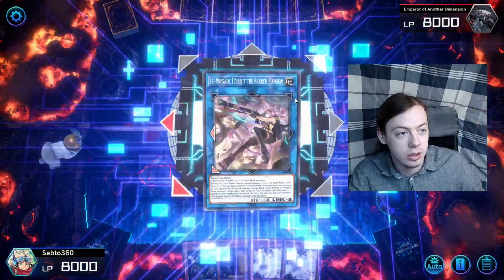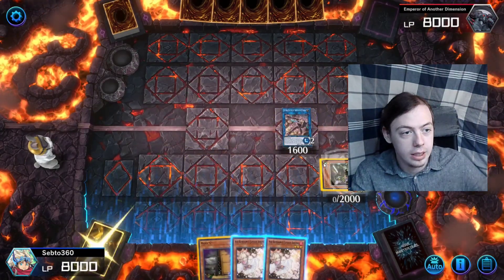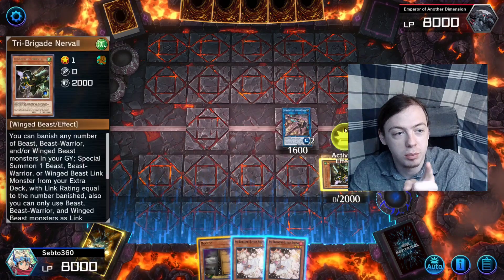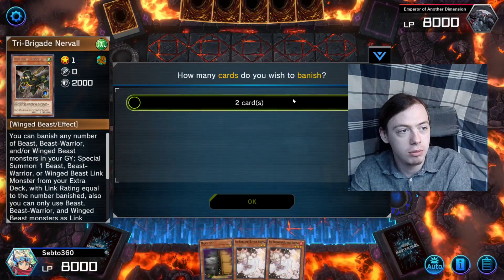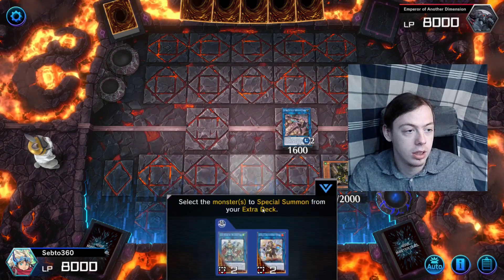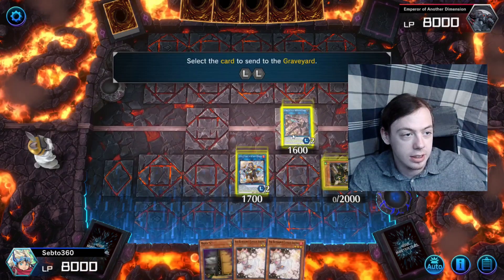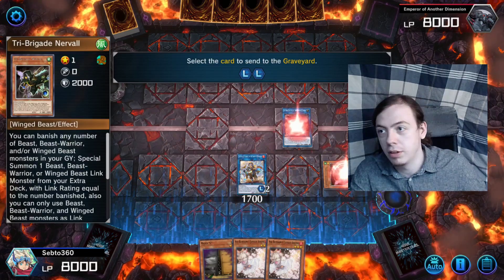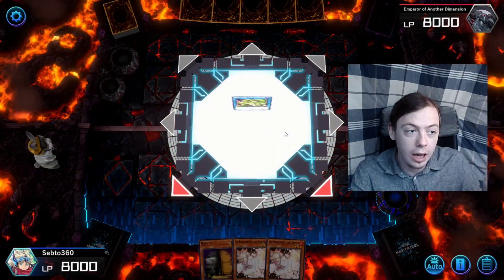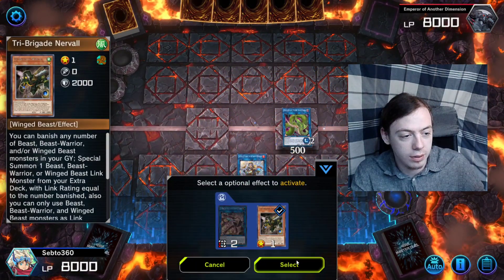We immediately link summon Therajit — bada bing bada boom. Activate Therajit's effect to summon Nerf Owl from hand. Now, counting the summons: one, two, three — Nerf Owl is the fourth summon. To play around Nibiru, we activate Nerf Owl now to summon Bear Boom to the middle zone. Then we make Rank 3 with Therajit and Nerf Owl. The nice thing about starting with Lyralisk is we haven't normal summoned yet, so Nerf Owl will be able to search a Tri-Brigade monster.